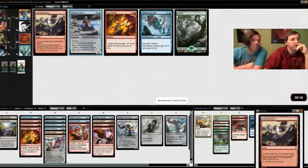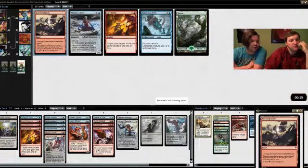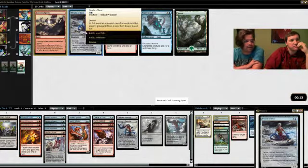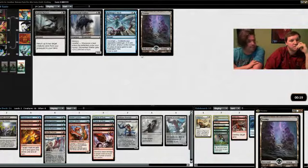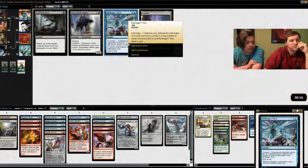Oracle came back around — that's good. Do we want another Oracle? I think we take another Oracle because we might be in a situation where we look at our curve and realize we can't play Breaker of Armies or Scour from Existence.